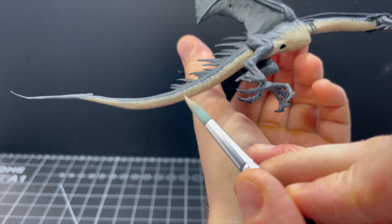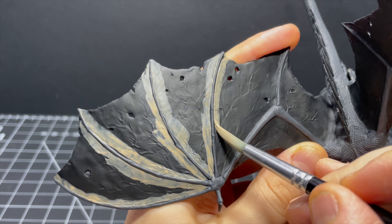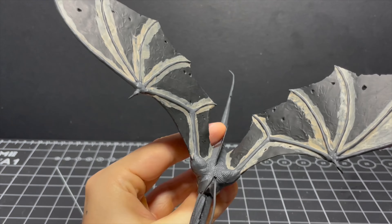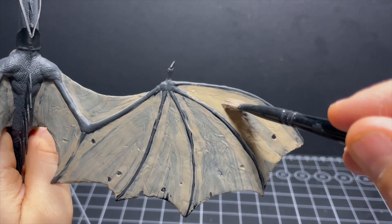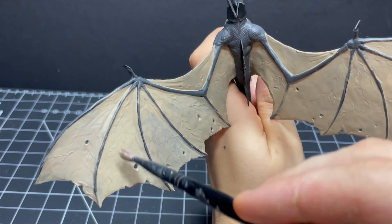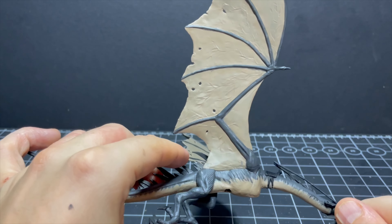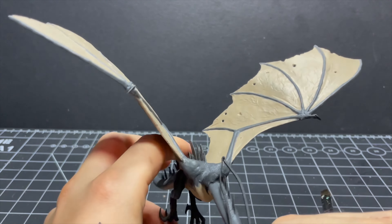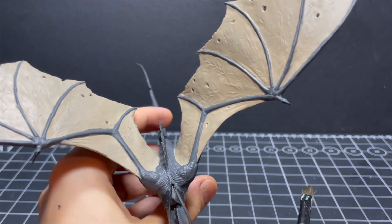To avoid making too much cleanup work for myself, I paint the borders around the wing appendages carefully first, and then I can just fill in the rest quickly with a larger brush. Much like the underside of the flesh, I have to give the wings what feels like 15,000 coats to cover up that black primer, but eventually they're looking pretty good. I'll let the wings dry properly and then continue with their next steps.